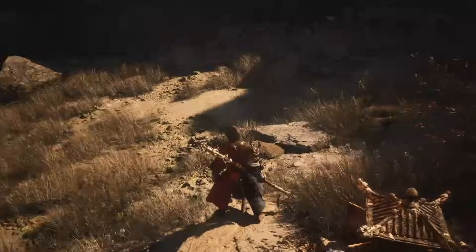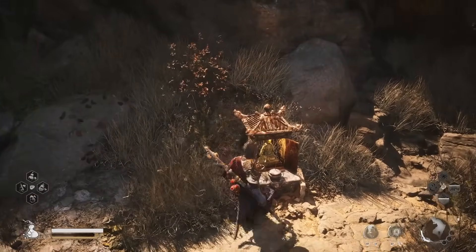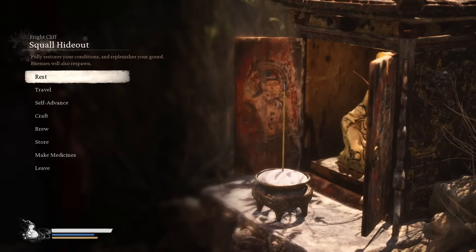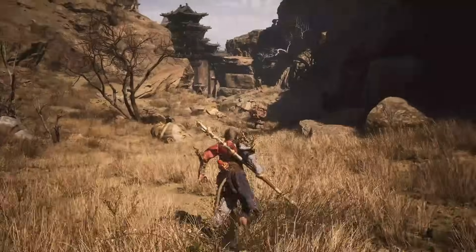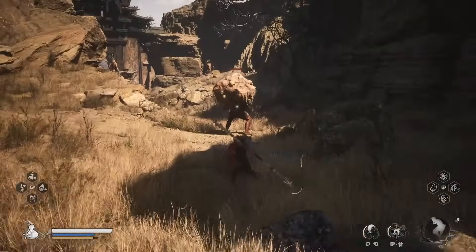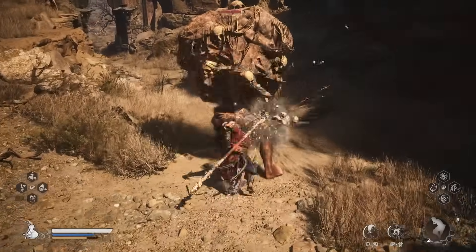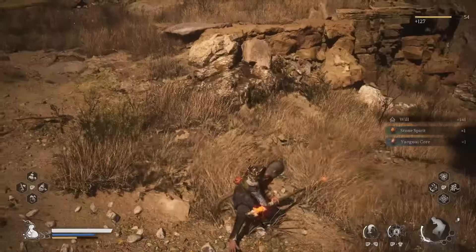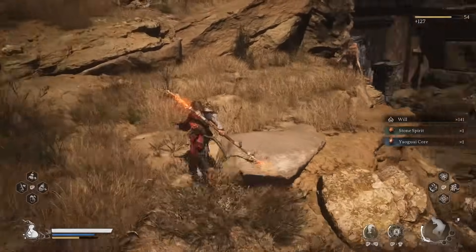Basically what we're going to do — and this is nutty, you guys will probably be able to tell by the thumbnail alone — if we do the Incense at the Shrine, we rest at this Shrine, then we come out of it. We're going to kill an enemy or two. I'm going to have to kill the Archer as well. Once we've got that Focus Point...